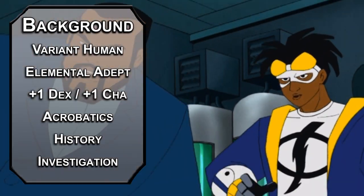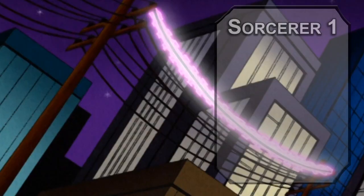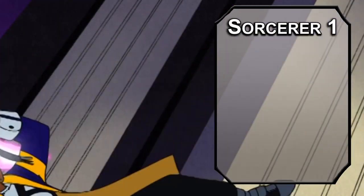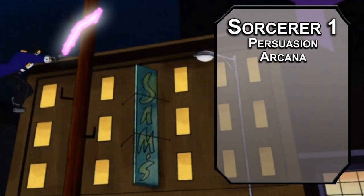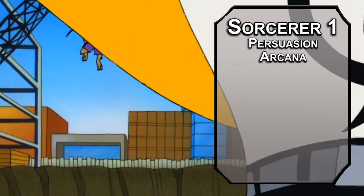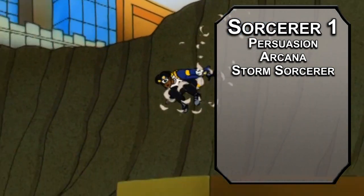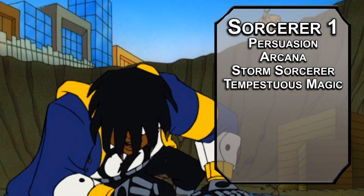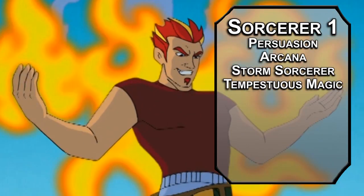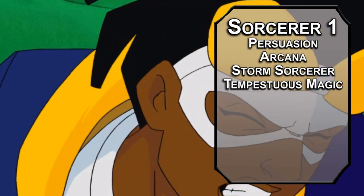Build your own background for History and Investigation skills — if you're a great student and detective, there isn't really a background for both of those things. We'll kick things off as a Sorcerer, meaning we can grab two skills from the Sorcerer list. I'd take Persuasion and Arcana. Arcana will be helpful for techy stuff and Bang Baby research. We'll go with the Storm Sorcerer because they like lightning and thunder, though you're not much of a thunder guy. Storm Sorcerers get Tempestuous Magic, letting you fly 10 feet as a bonus action without provoking opportunity attacks after you've cast a spell of first level or higher, which should help you get some mobility early.